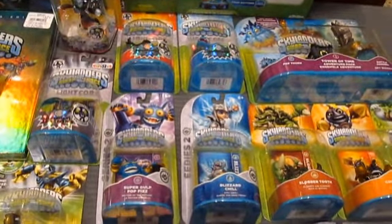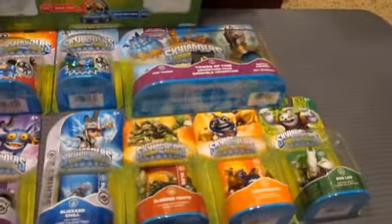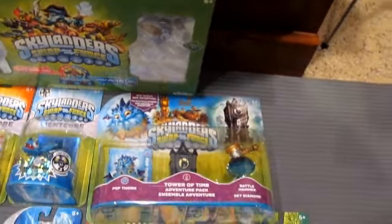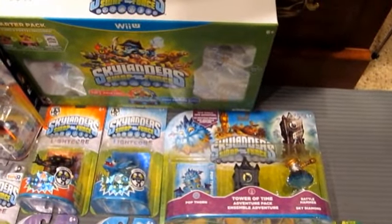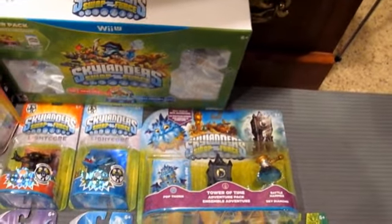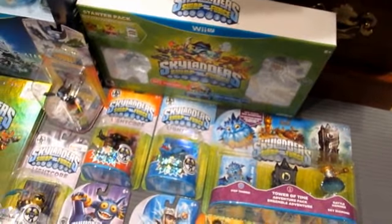Series 2 Super Gold Pop Fizz, Series 2 Blizzard Chill sent out by Activision. Slobber Tooth, Countdown, Zulu, and Roller Brawl — again all sent out by Activision. And then lastly, got the Tower of Time — picked it up at Toys R Us. Number one, they had the best sale. Number two, they had the unexpected incentive of getting that special Gill Grunt. Hopefully that comes out tomorrow; if it does, I'm running up there — it'll be a priority to unbox, I'll do it immediately.